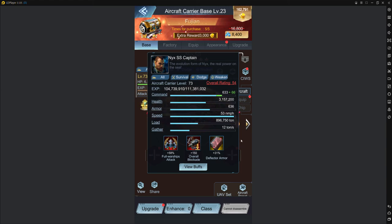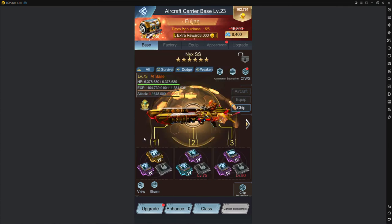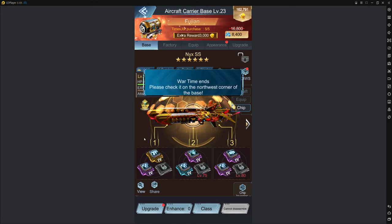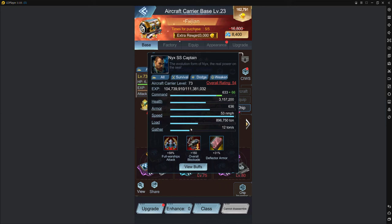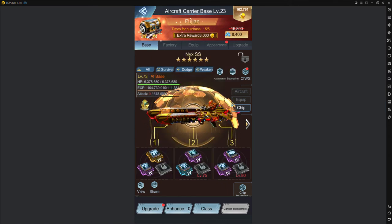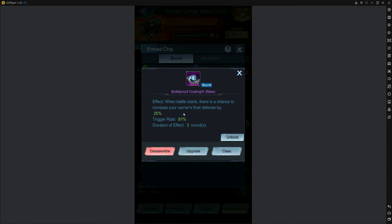On the Nyx, for example — a dodge carrier with a warship-based setup — I'm not going to kill them with my aircraft. So I need the carrier to survive. The chips I'm going to use are not to buff my aircraft damage; they're going to allow my Nyx to survive long enough for my warships to attack, because chips do not buff your warships.